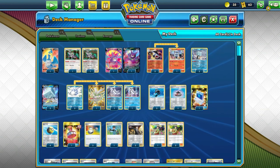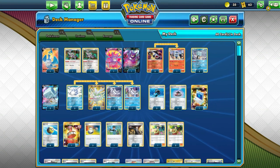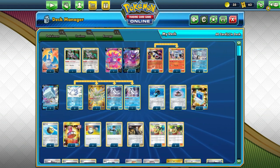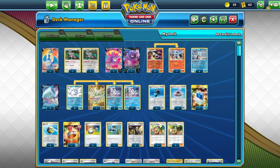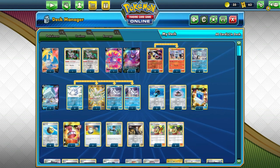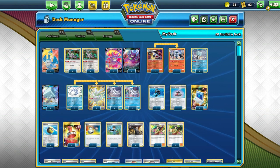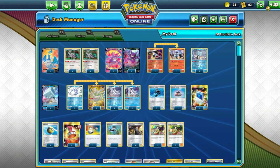I think it's a decent deck — it's just the weakness that's unfortunate. I feel like Erika's Hospitality count should be lower, or swap in another Marnie, just because you want to keep your energy as much as possible. Nessa is like a last-resort to get all your Water energy back. Maybe keep away from using Nessa — use it as a last resort. I'll probably swap an Erika's Hospitality for a Marnie instead.